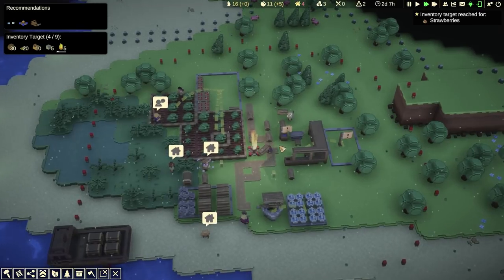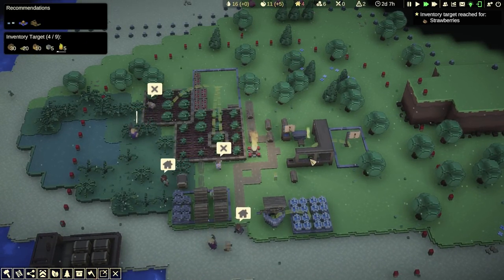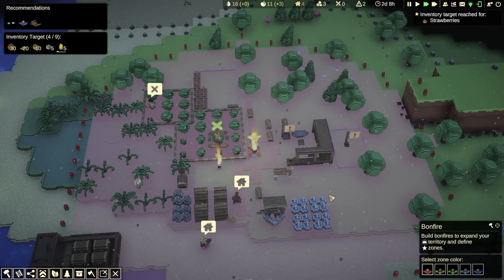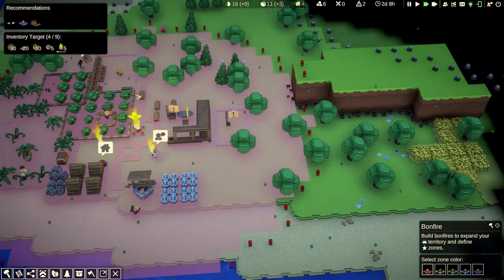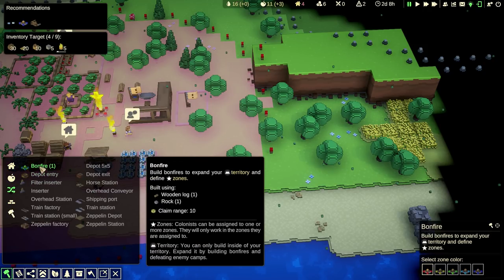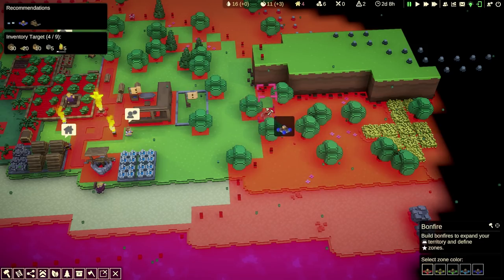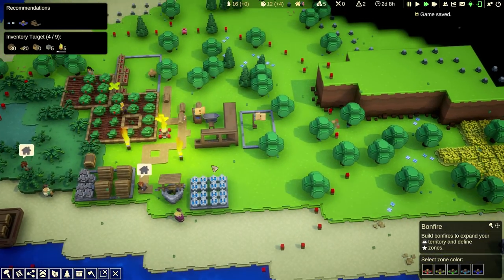Inventory target reached for strawberries — nice. Basic workplace done, we did grab that. Bonfire, mine and harvest. We do have a bonfire over here. Oh wait — if I build more bonfires, is that how I expand? Might be. Let's build it as close to those fields as possible, so probably over here. Let's go build me that bonfire.